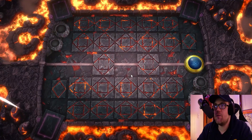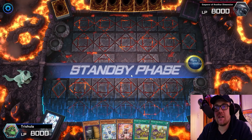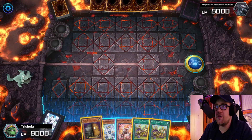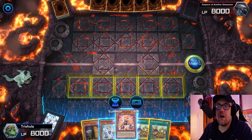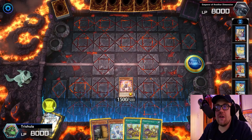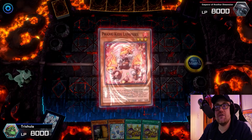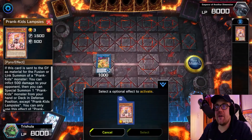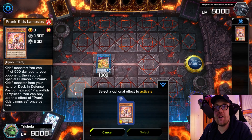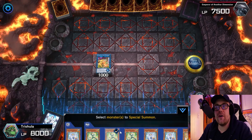We are queuing up against one of the AIs here just so that we can go through some opening hands with the deck. This is a pretty solid starting hand and a very good one for an example because it doesn't give me many other options. Let's just say that you are starting with any Prank Kids name — we'll call this starting with Prank Kids Lampseas. The first thing you're going to want to do is normal summon your Prank Kid and link it into the Link 1 Prank Kid Meow Mew. Because all the Prank Kids have the effect that if they are sent to the graveyard as material for a fusion or Link Summon of a Prank Kid Monster,